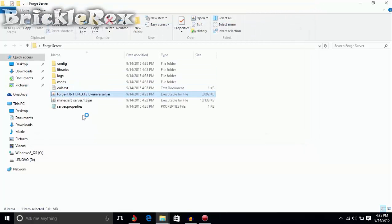Once you do that, just run the ForgeServer jar again and it's going to create more files. It's going to open up the console now, so let's wait for it.